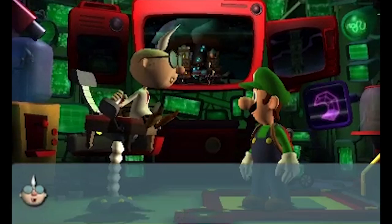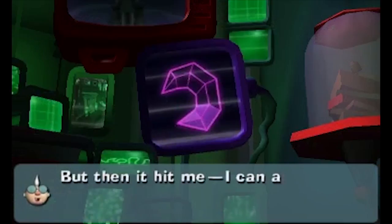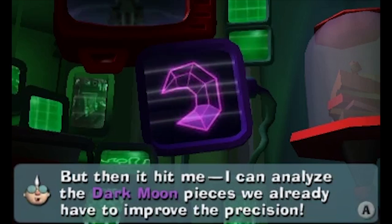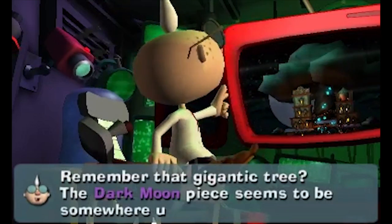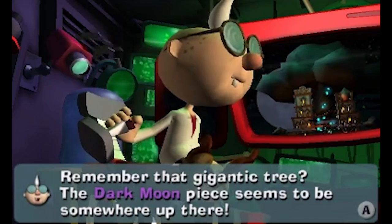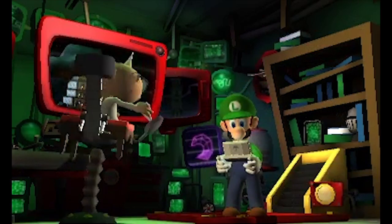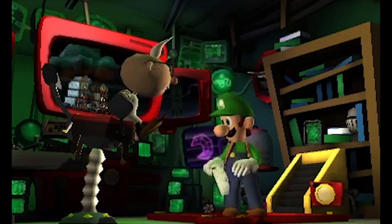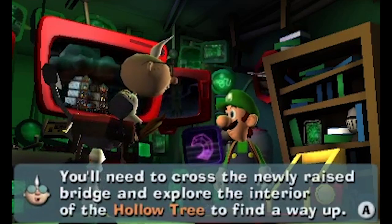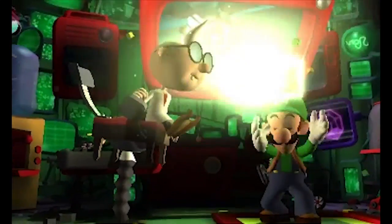Pinwheel Gate. Luigi, want to hear the news about the Dark Moon piece? The periscope was having a hard time pinpointing its location, but then it hit me — I can analyze the Dark Moon pieces we already have to improve the precision. Naturally, I was right. And after a little tinkering, the periscope produced better results. Remember the gigantic tree? The Dark Moon piece seems to be somewhere up there. We know roughly where it is, but the hard part is getting there. You'll need to cross the newly raised bridge and explore the interior of the hollow tree to find a way up. Off you go!